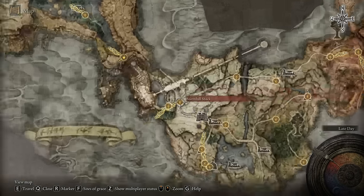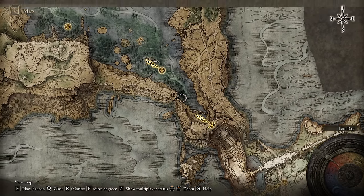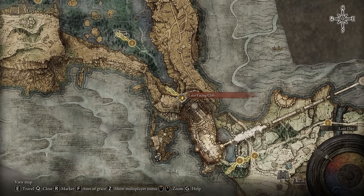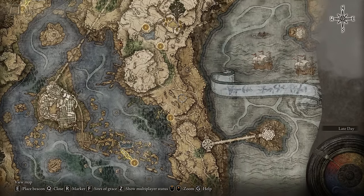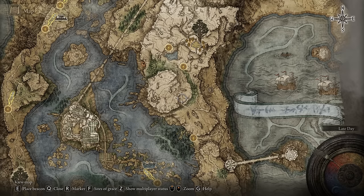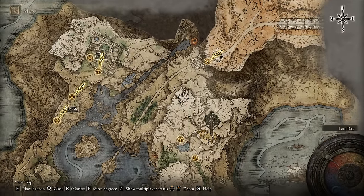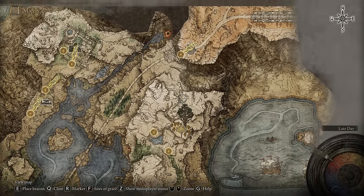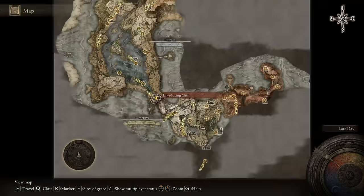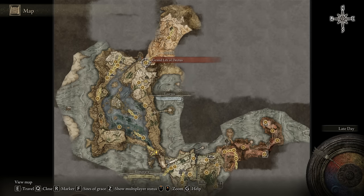We need to go upwards. I'd recommend going this way — there are a couple of different ways to get to where we need to get to, but that's the way I'd recommend taking. When you reach this area you'll have some cliffside jumps to jump down, or you can take the ravine to get down. I'm sure you've got enough IQ to figure out your way there — it's pretty much a straight path. Essentially we're trying to get to the Grand Lift of Dectus.